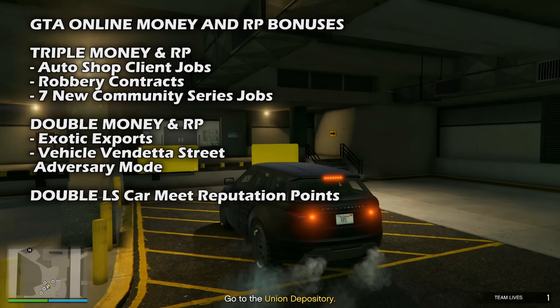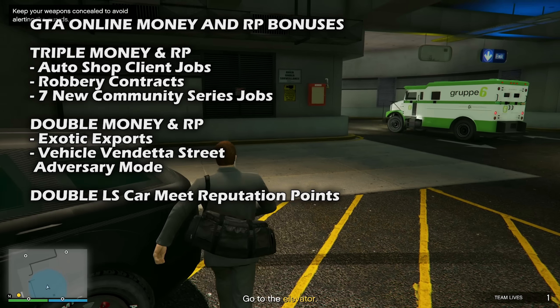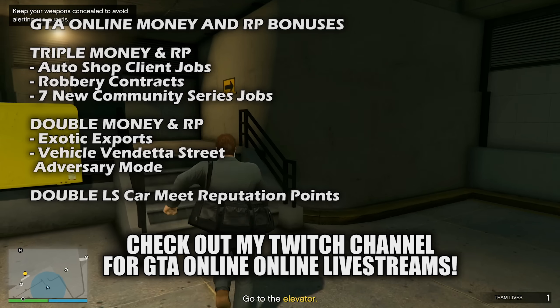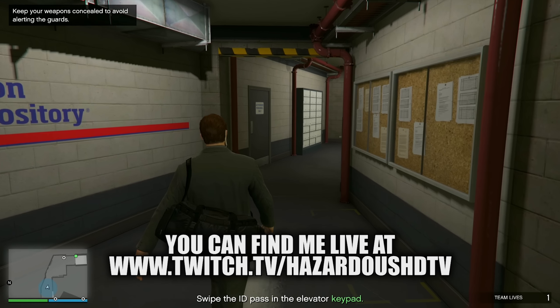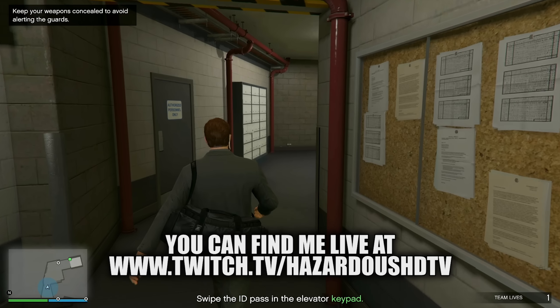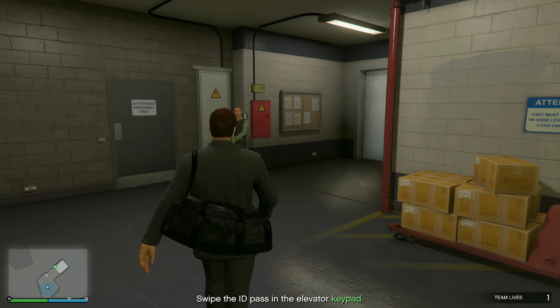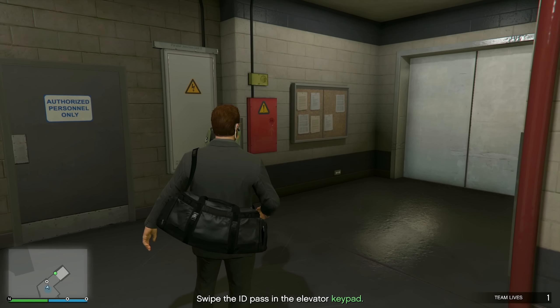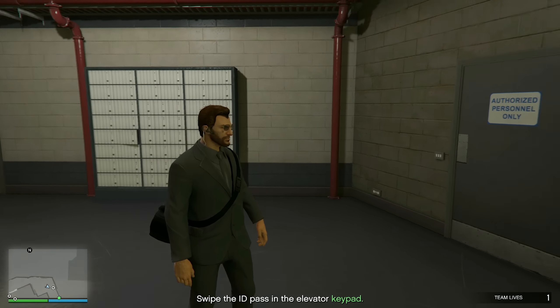Starting off, we have triple money and RP on the robbery contracts, the Autoshop client jobs, and double money and RP on exotic export missions. The Autoshop contracts are basically jobs in GTA that consist of two preps and then a main finale. They're similar to heists and include free mode preparation missions, then you finish out the finale with a major payout. The contracts will be your best way of making money this week while Cayo Perico is on cooldown.